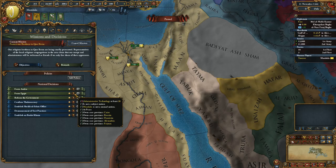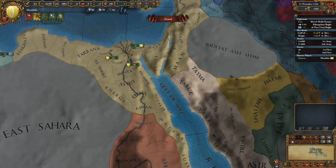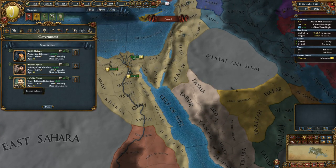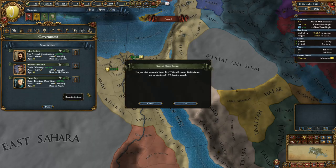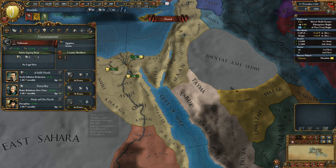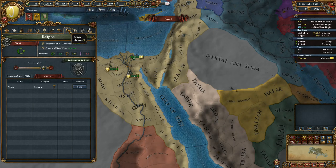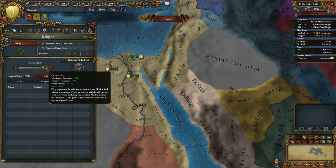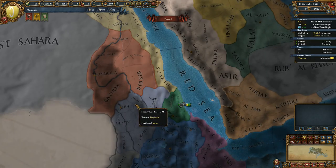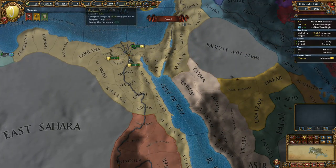We can also form Egypt or Arabia, which would be very cool, but we won't get that far. I'll take level 1 advisors — we have discipline, perfect — and focus on admin power. Our sultan is crap, but we should be fine. We are very pious, which means we have a lot of morale of armies, which will be helpful even though our enemies will certainly be weaker than us, though they can get allies and become problematic.